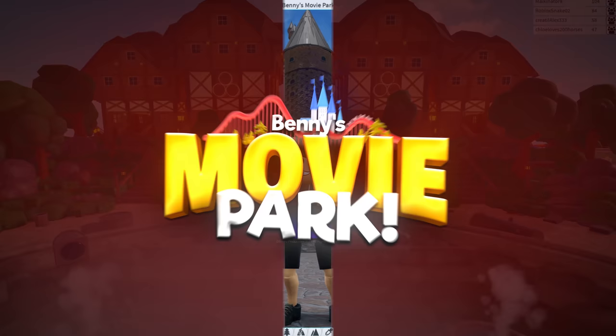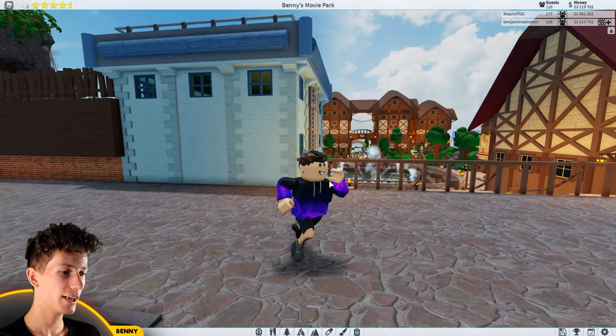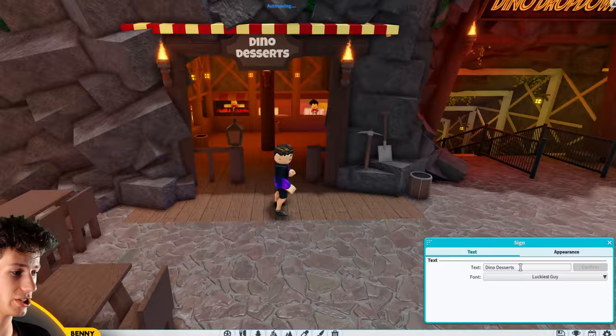Ladies and gentlemen, welcome back to yet another episode of Building Benny's Movie Park. The legs are looking fabulous today. Actually, today I'm going to start by doing two of your requests. Lukey Bobo requested to change the dino dessert sign into dino dinner, which actually makes much more sense since inside there's clearly fries and pizza and burgers. So let's go and change this.